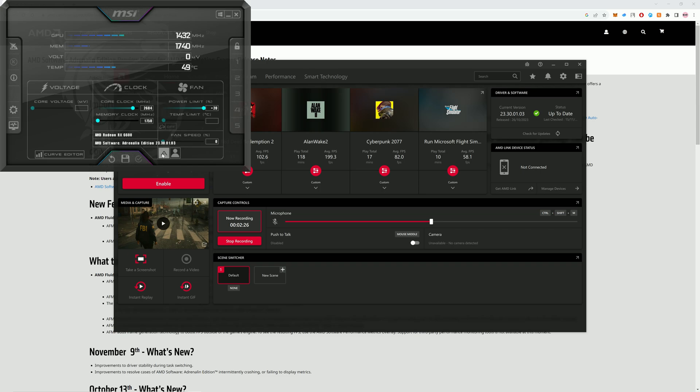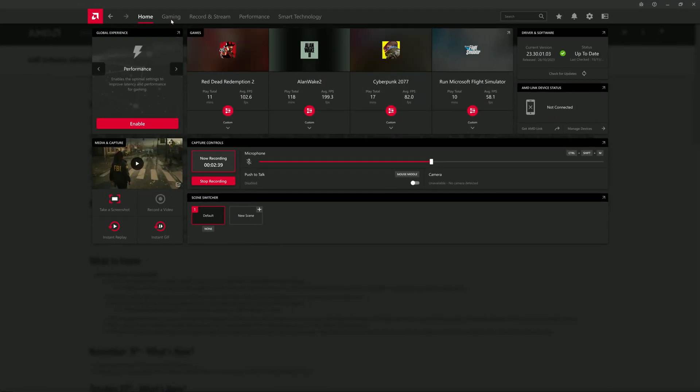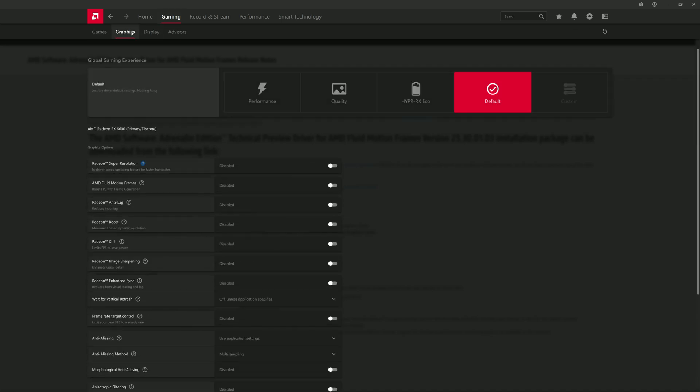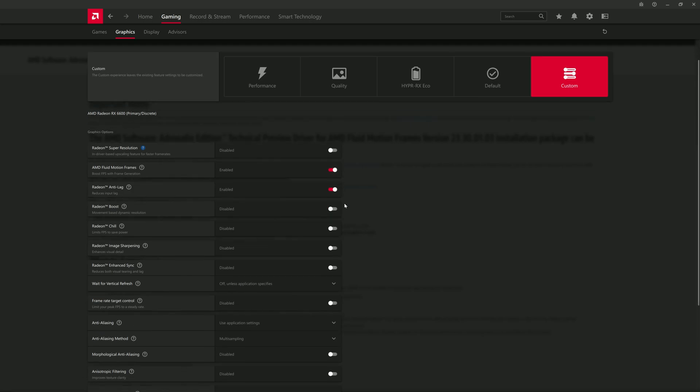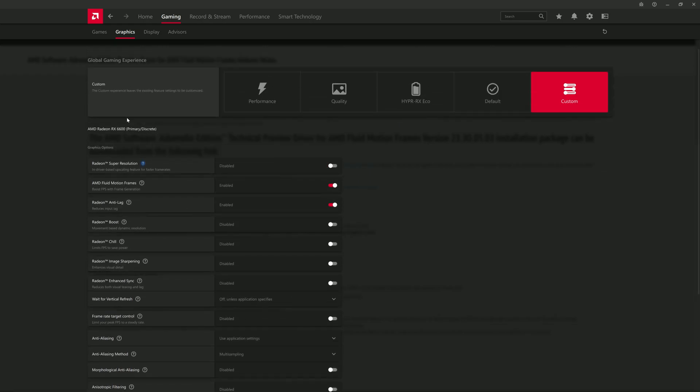No overclocking or undervolting — this method is easier and more reliable. Just keep an eye on temperatures. Under the Gaming tab, press the Graphics button, where you can enable Fluid Motion and Anti-Lag. Leave the other settings disabled. You can also enable these settings per-game.